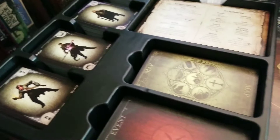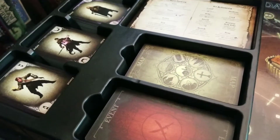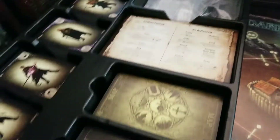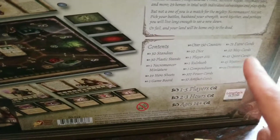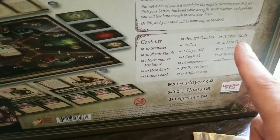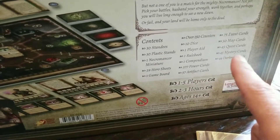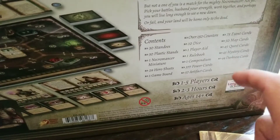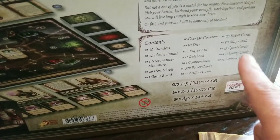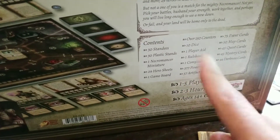I took the liberty of unwrapping all of these card stacks, because when you don't have fingernails it is agonizingly slow and not fun to watch. One thing I wanted to point out — there were event cards in the first edition, there just weren't nearly as many. And in this one you're also going to find mystery cards, which were part of an expansion for the first edition but now come standard in the second edition, along with quest cards.